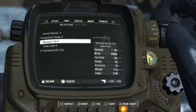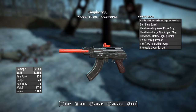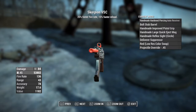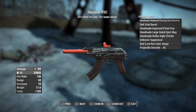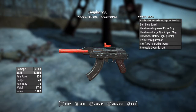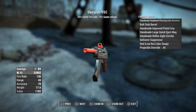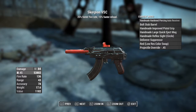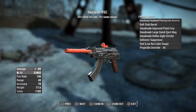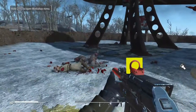We're gonna have the Scorpion VSC — I think it stands for versatile subcompact. It's gonna be a handmade rifle with the handmade hardened piercing auto receiver, bolt stub barrel, handmade improved pistol grip, handmade large quick eject mag, handmade reflex sight, deliverer suppressor, red color swap with the operators color scheme, and a projectile override for the .45. Essentially, what I did with this gun — it doesn't look too different from the original.